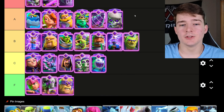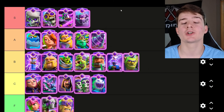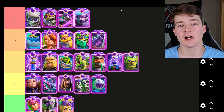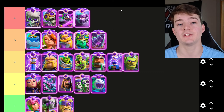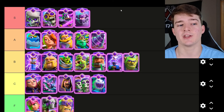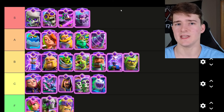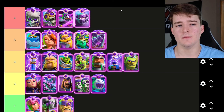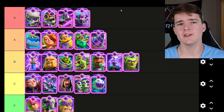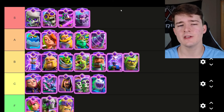The best evolution in the game is the Evolved Skeletons. So many people use this card as one of their two evolutions, especially in cycle decks — almost all the time in a cycle deck you're going to see the Evolved Skeletons, whether it's Hog, Royal Hogs, Goblin Drill, Miner, or maybe even Mortar. You could even use them in some heavier decks like with the Royal Giant, or sometimes even with the Evolved Pekka — they're going to be a pretty good counter to the Evolved Pekka and force a response.